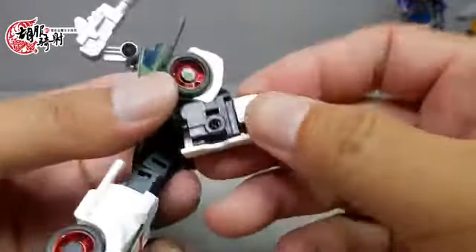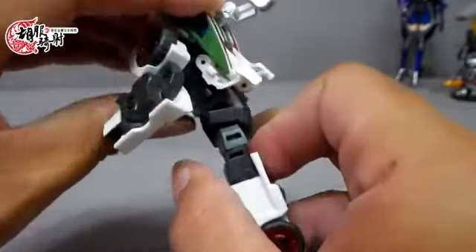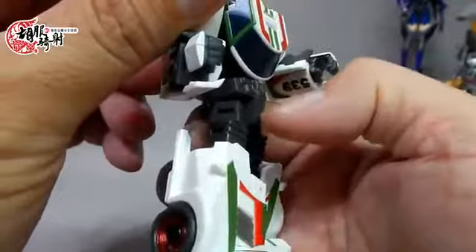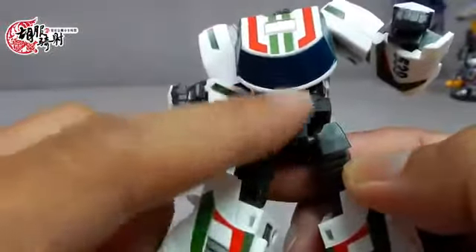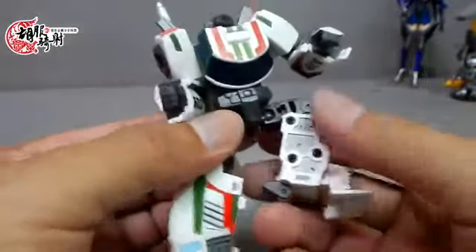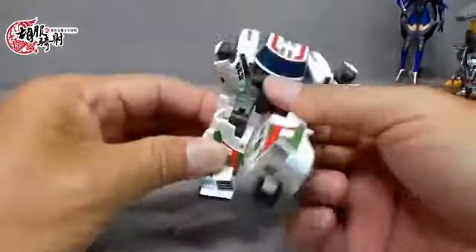它在手肘处做出了一个类似过渡的小造型，并不是一个完全断开的造型。因为是替换手，手腕可以转是很正常的了。腰部可以转动，而且有一个往前驱伸的关节，可以做出蹲下低头看的多重关节动作。裆部造型做的还蛮特殊，脚往前往后踢、外拜内收都有，膝盖可以弯大于90度。脚后跟和脚掌都很大，所以这款人物的站立性好到一个乍天。